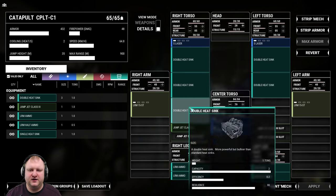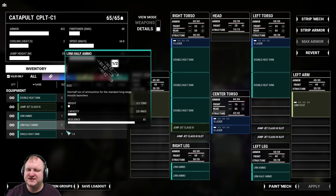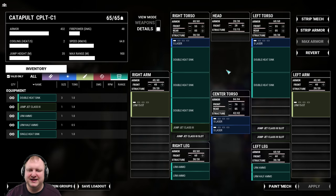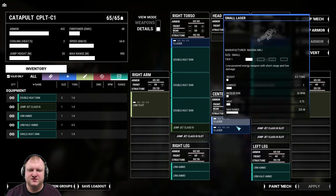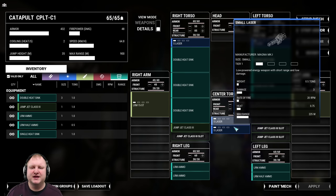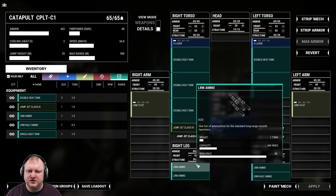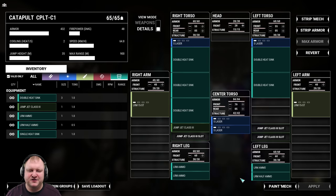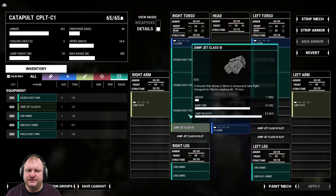We've got a total of five double heat sinks in the mech. You could probably do this with single heat sinks as well, but the mech will be a little bit hotter. We have four small lasers, one on each side torso and two in the CT. These are just for point defense when something underruns your LRM range — you want to try and stay above that 180 meter range when possible. In terms of ammo, we are bringing three and a half tons. That should be plenty for most fights, but you could always convert a double heat sink or a jump jet to some ammo.